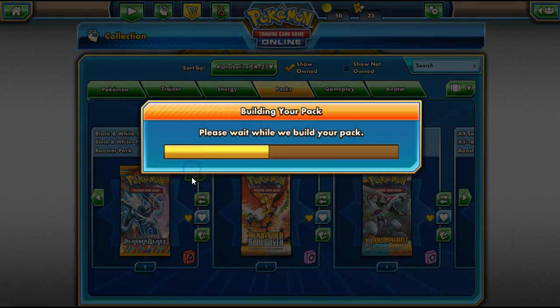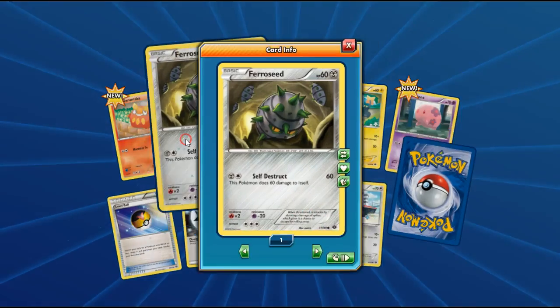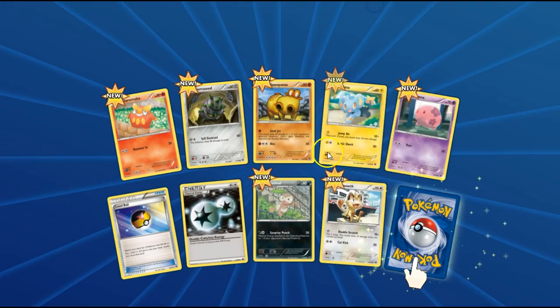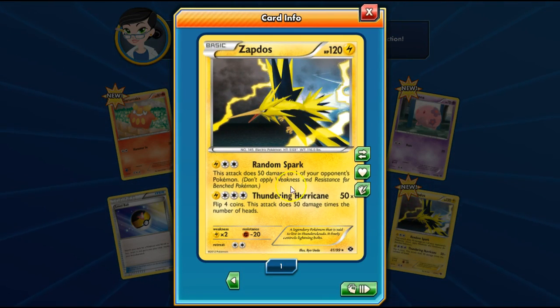Next we'll go with Next Destinies, then followed by the two Plasma Blasts — because I really want Plasma Deoxys EX. That's so much to ask. Darumaka. That's a really cool Ferroseed — it's almost like dark. You see other Ferroseed that look like they're in the walls. Hey, Palpitoad. Munna. Level Ball. Special Energy. No Sleeve. Oh, the reverse is that Meowth — reverse Meowths for some reason. And the Zapdos — that's a holo. That's cool. I guess this is the one reprinted in the Legendary Collection, hence why it's also a holo here. I like how it's only half holo — this section of sky is holographic. Thunderbolt does 50 damage for each heads on 4 coins. Wow, that's actually super good.